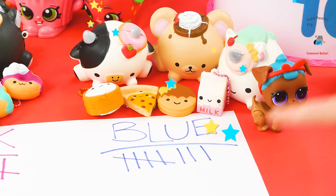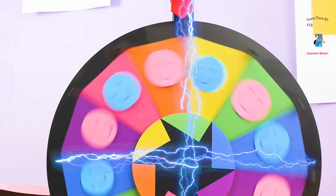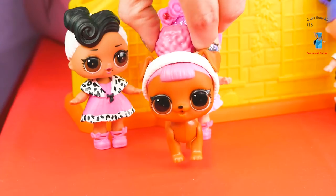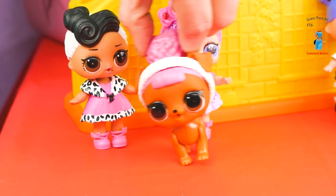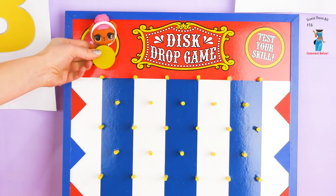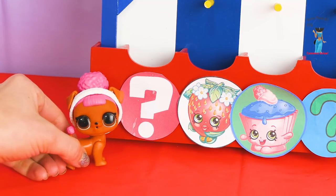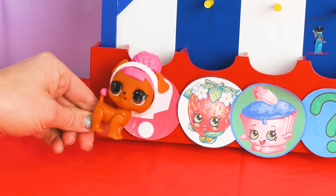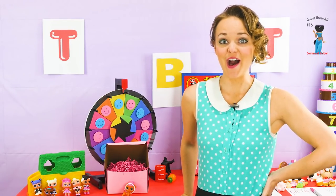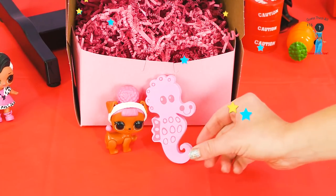Only one more layer of cake! Let's see what happens! Getting close here — who's gonna win? And we got the Pink team! Hoops Dog — I got Hoops, there it is! One, two, three, drop! Surprise box! Okie dokie, it's Hoops Dog's turn to open the surprise box — let's see what we got! A little foam seahorse! Cool!